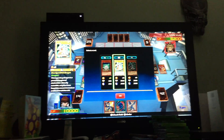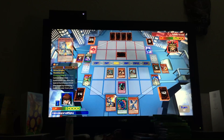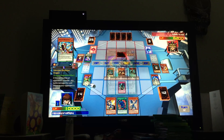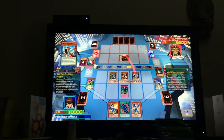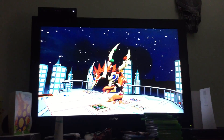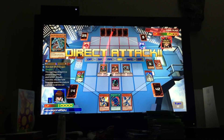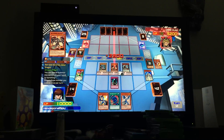I use Red-Eyes Darkness Metal Dragon's effect to special summon one dragon-type monster from my hand or graveyard — I special summon Blue-Eyes White Dragon. Odd-Eyes attacks her face-down monster. Blue-Eyes White Dragon attacks you directly with White Lightning attack. Stardust Dragon attacks you directly.